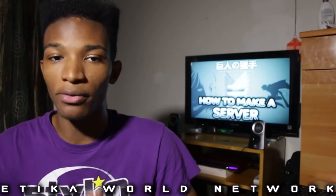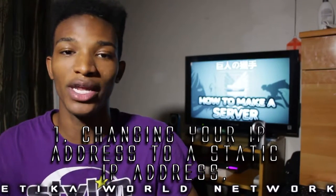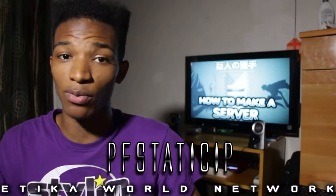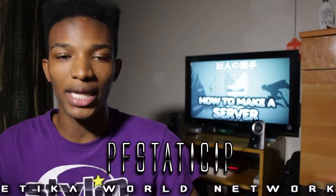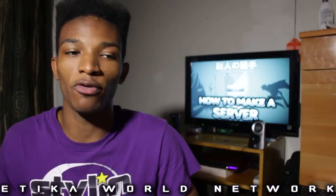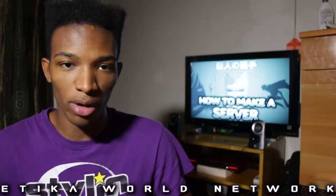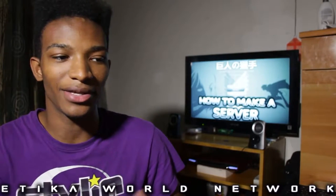Step one of this whole tutorial will be turning your IP address into a static IP address so that you can enable port forwarding. You're going to have to download a program called PF Static IP, and basically what this will do is with one click of a button turn your IP address from dynamic into static, which will enable you to port forward and allow people to play on a server. You have to do this for most games if you want to host a server — there's nothing malicious here. Just go to the link in the description.